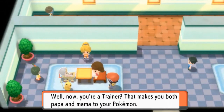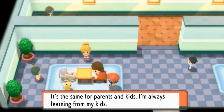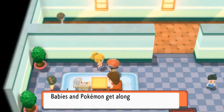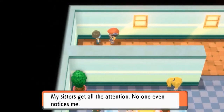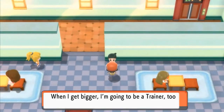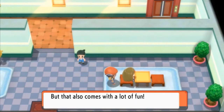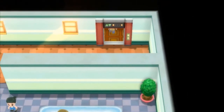We love free stuff. An old woman is just letting us know we're a parent to our Pokemon. Let's talk to this individual — his sisters get all the attention. A kid says when he gets bigger he's going to be a trainer. Nobody's giving me free stuff — come on! Let's go upstairs.